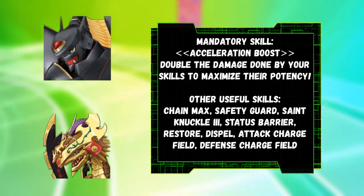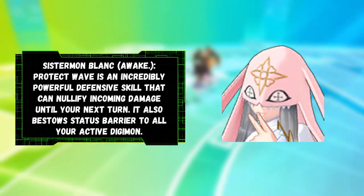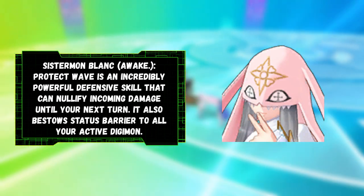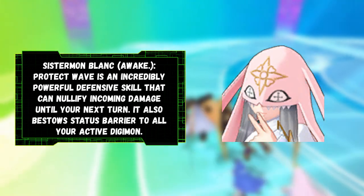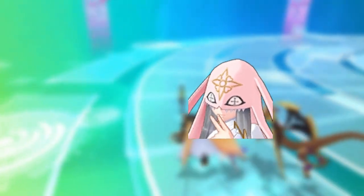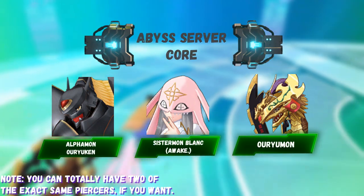Those are two Digimon at the front, but you need one more. My suggestion for your final team member is Sistermon Blanc Awakened. She is here to abuse Protect Wave — an incredibly powerful skill that blocks status effects and can completely nullify incoming damage that AI boss monsters can't really play around. Your Abyss Server core consists of Sistermon Blanc Awakened and two Piercers.